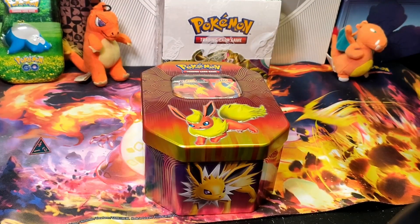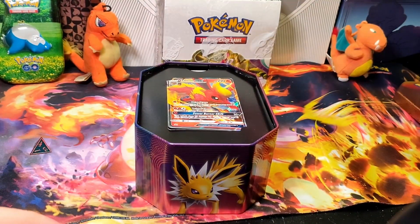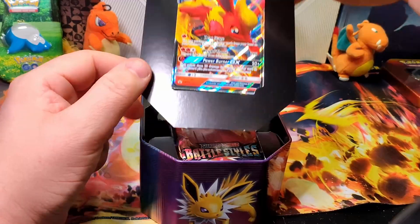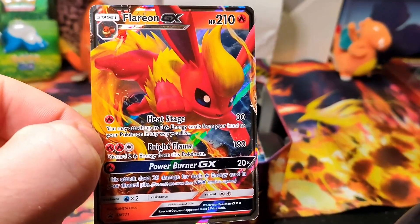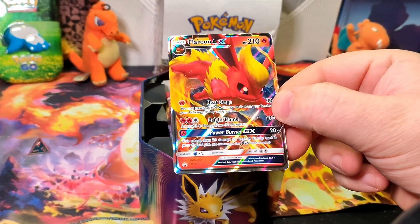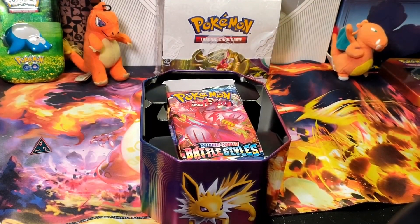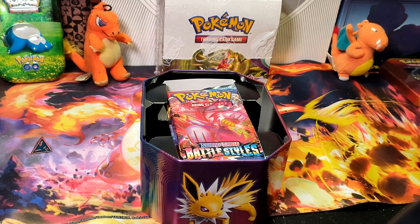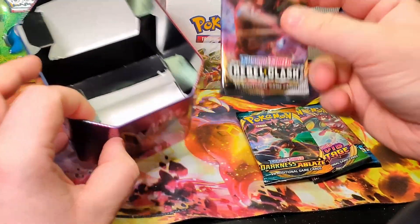Vaporeon let me in. That was a lot harder than it should have been. We got the Flareon GX. Illustrator right there. Got some corner damage there. Alright, we got Sword and Shield Battle Styles, Vivid Voltage, Darkness Ablaze, and Rebel Clash.